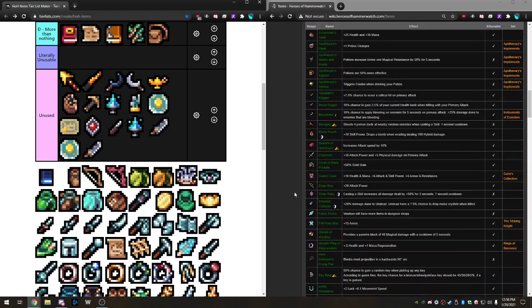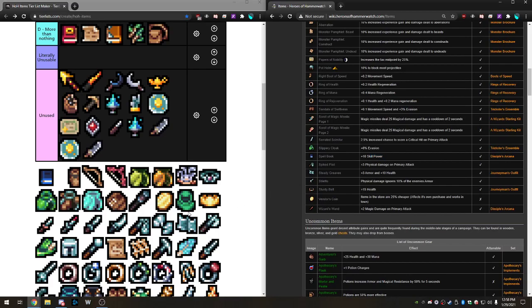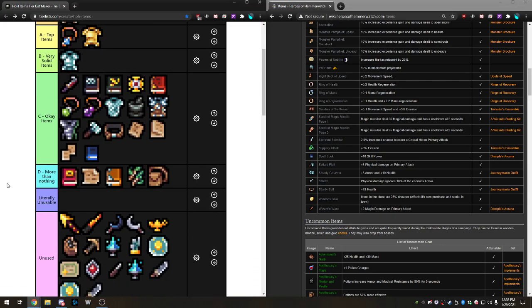Next we have the Spell Book — just 10 skill power at common rarity. Attune it and it goes to 20. It's a pretty good damage item. Going into the Okay tier — there's a lot of okay items, because there just aren't many make-or-break items in the game, but there are a lot of nice utility things.